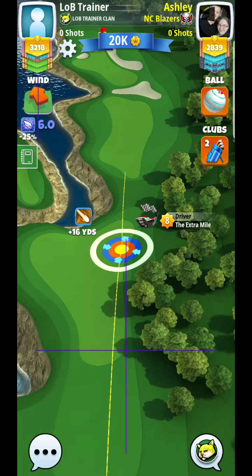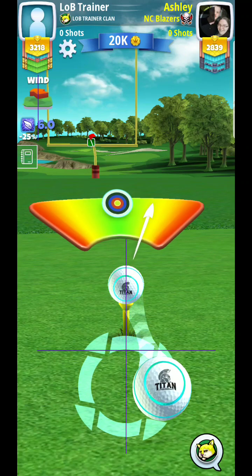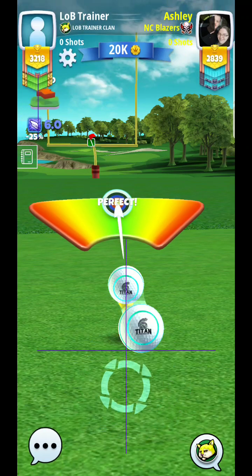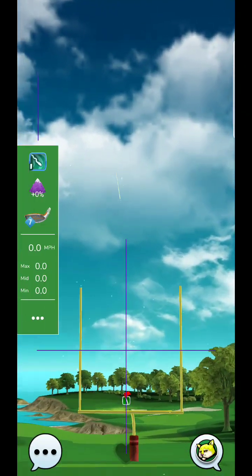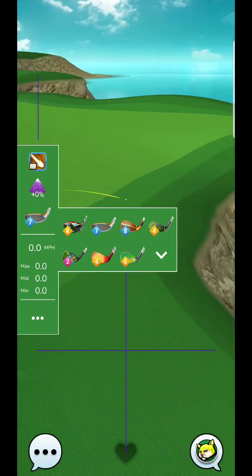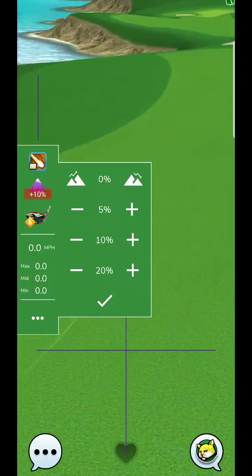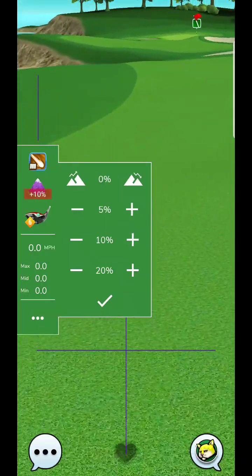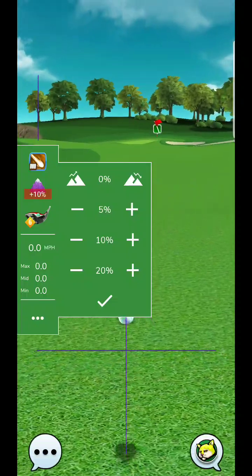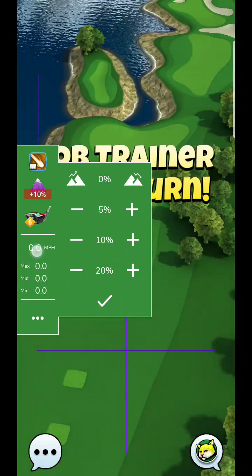You can see we're going to have almost a straight tailwind if we go over to the right-hand side, so I really recommend going right. We're going to use a Titan ball — go back to the Extra Mile. I'll probably use plus 10 on this hole; it's usually somewhere between plus 5 and plus 10, and it definitely flies downhill.